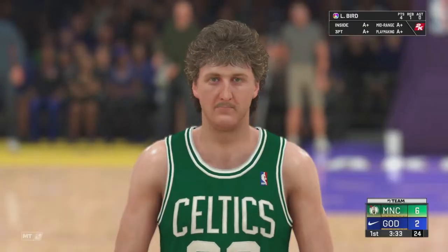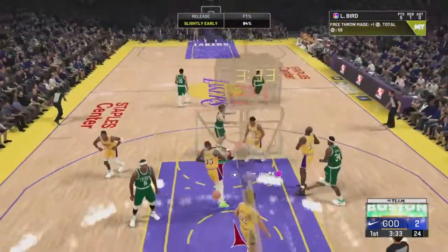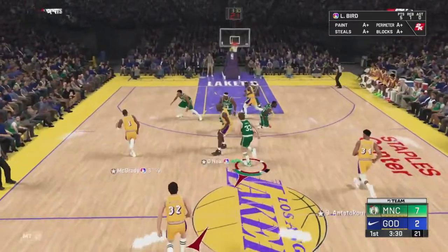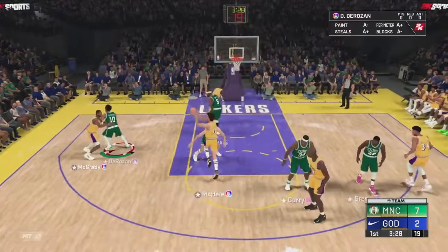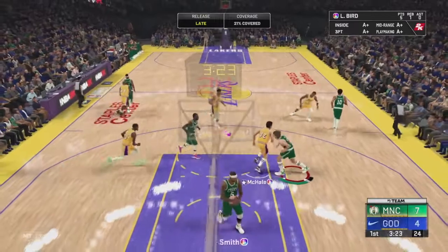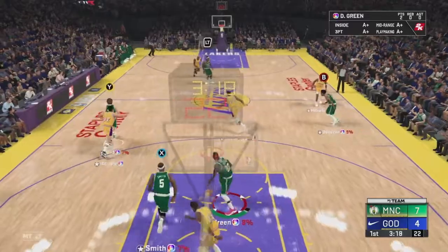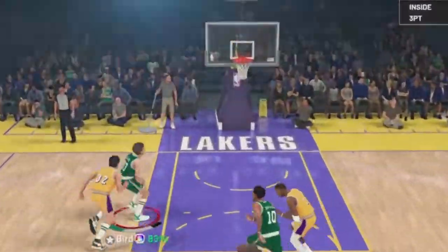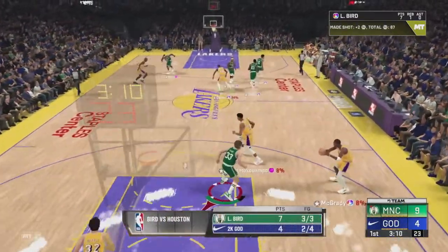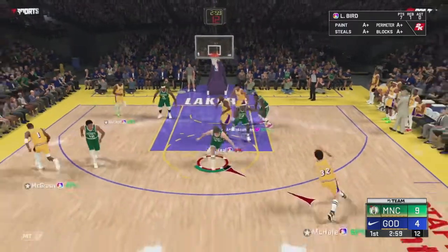I blow the first free throw — that was my fault, I messed up the release. This is the first time I've ever used this Larry Bird card. He gets the second free throw to fall. There's a questionable non-steal call — 2K's bugging with those sometimes. I tried some post defense on Mikhail, then threw it right to my opponent — completely my bad. But we got bailed out and Larry Bird throws down another nasty dunk. He has seven points already.